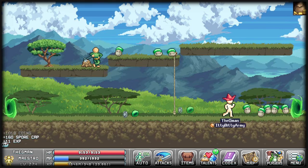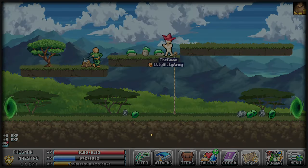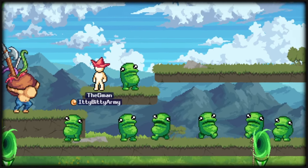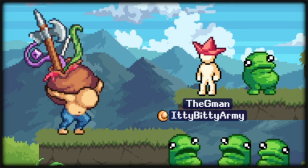Every new character starts off as a beginner. Get that character to level 10 and head over to the Valley of the Beans, where the first class advancement is located. You want one of each class to start: Warrior, Archer, and Mage.